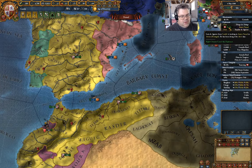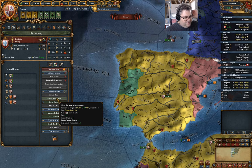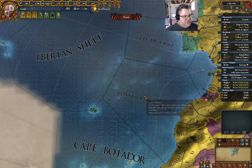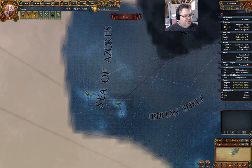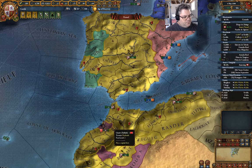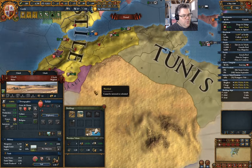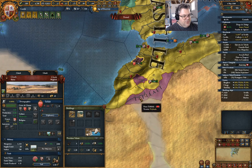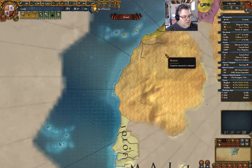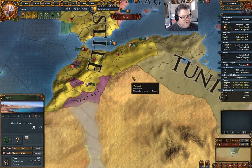Portugal — looks like we've got about a year and a half yet on that. So far so good. That will get us all these islands out here, out to the Azores. It'll get us the rest of the Seville trade node. I also want to just yoink the rest of the Safi trade node — just for kicks. So that's these guys. Over here we've got a gold mine. Now, just to check in, we have a net positive cashflow.